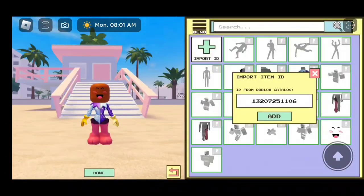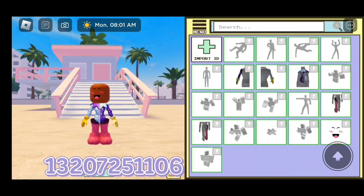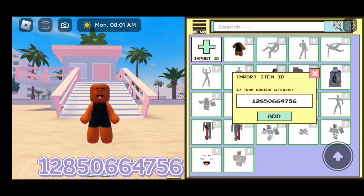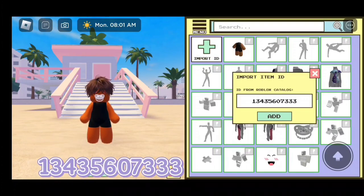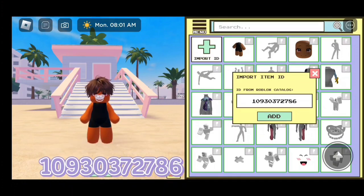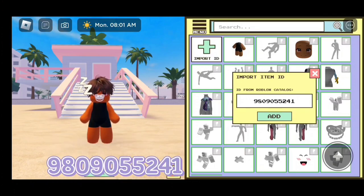Now let's move on to the next outfit. For the suit, the code is 13207251106. For the hair, the code is 12850664756. For the pacifier, the code is 12600445562. For the face, the code is 134356073333. For the next accessory, the code is 10930372786. For the outfit, the code is 9809055241.